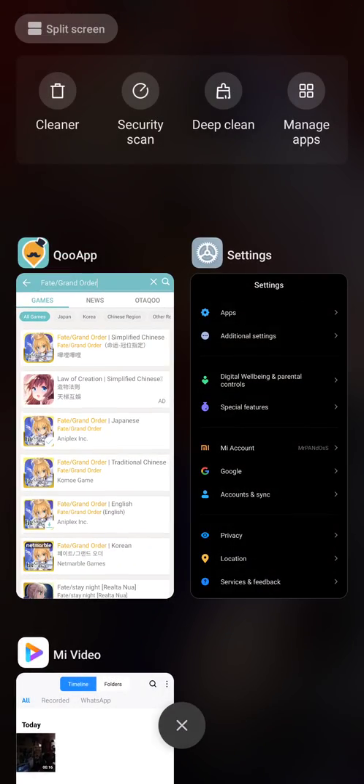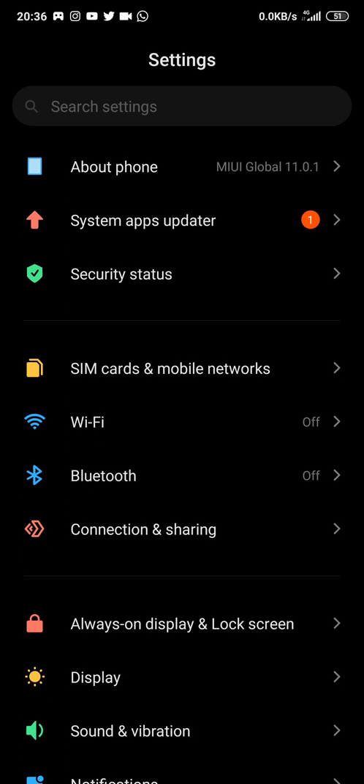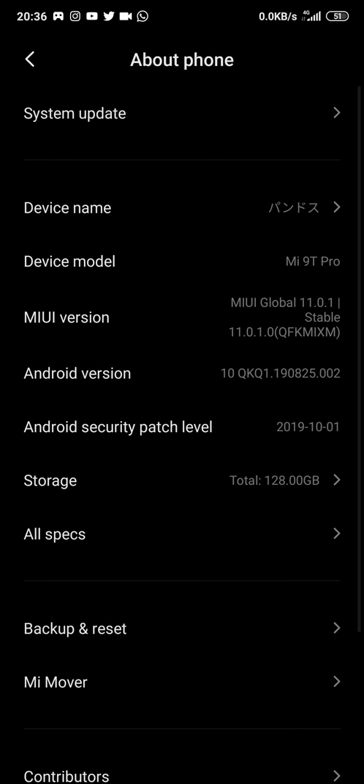Okay, so now you go to Settings, and then you go to About Phone — the upper section. And then you tap on MIUI version until they show that you are already a developer.